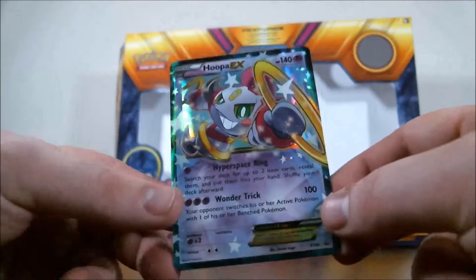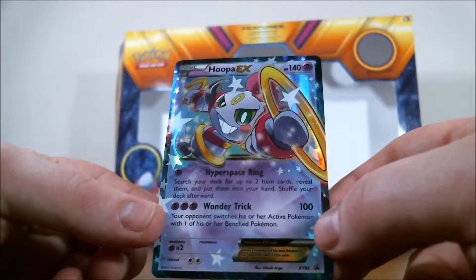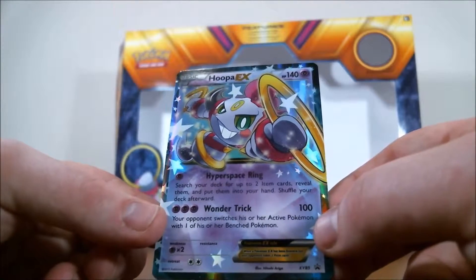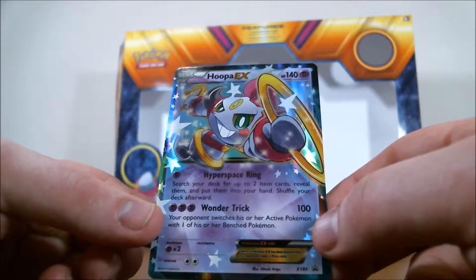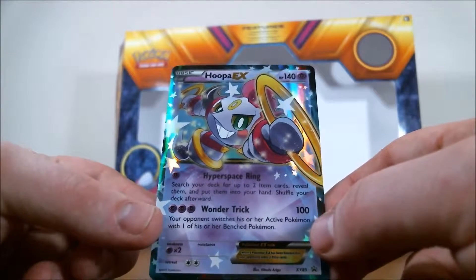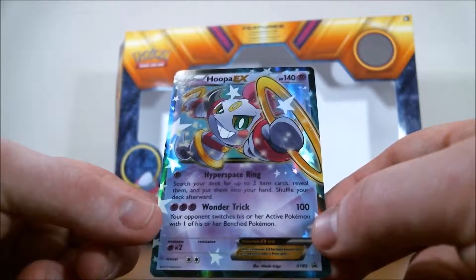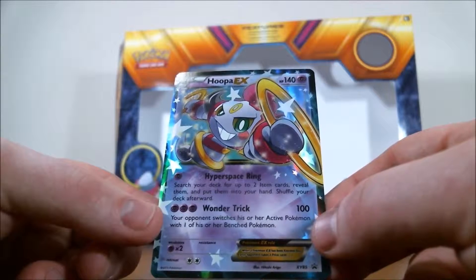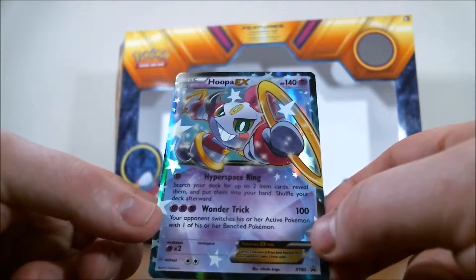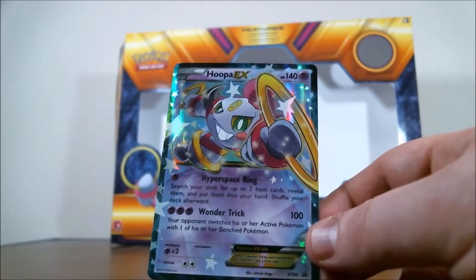So I'm going to start with Hoopa. He has Hyperspace Ring for one Psychic Energy — you can search your deck for up to two item cards, reveal them, and put them into your hand, then shuffle your deck. It's not terrible; really cool to get those item cards, especially on turn one or two, but items aren't as effective as some other cards, so it's hit and miss. He also has Wonder Trick for three Psychic Energy: 100 damage, and your opponent switches their active Pokémon with one of their benched. So we can bring in those heavy hitters if we want. But that's Hoopa.